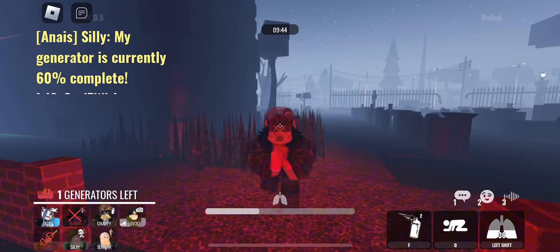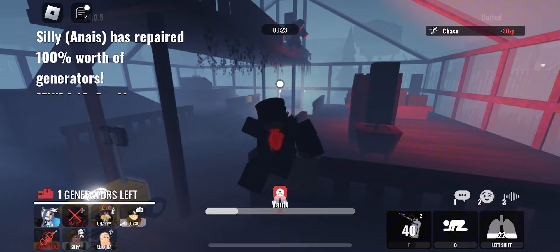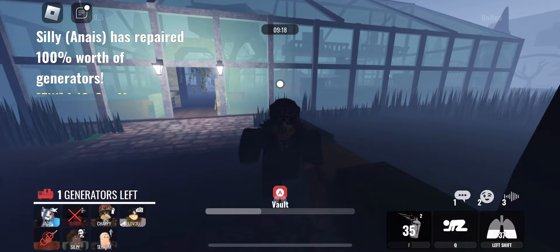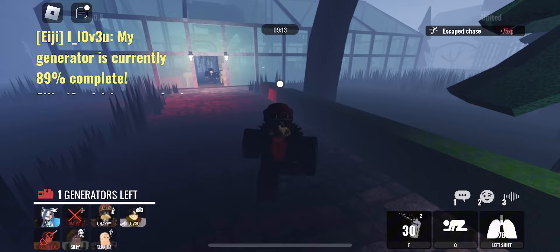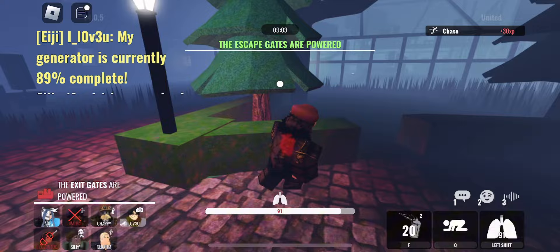Understanding what vaults are safe to use and which ones aren't is a very important thing. A lot of new survivors go around vaults that just aren't safe enough to loop around, and it really screws them over. There isn't much to say about map layouts specifically because it comes a lot from playing the game — I can't tell you how each map is going to play out because there are a lot of prerequisites before getting into actual looping skills.